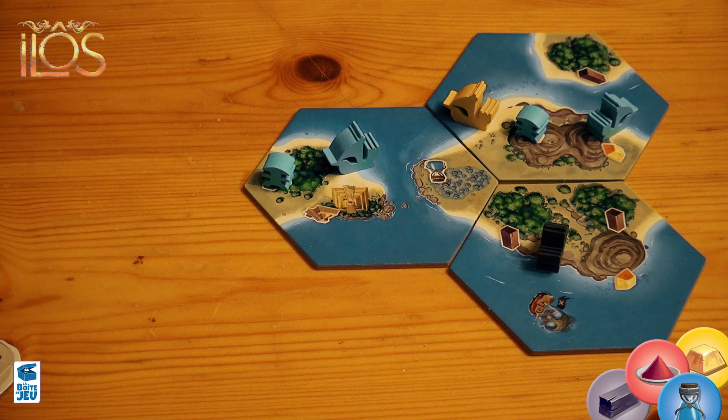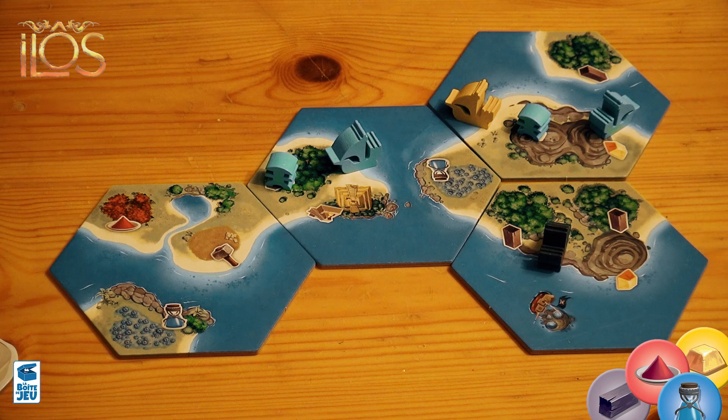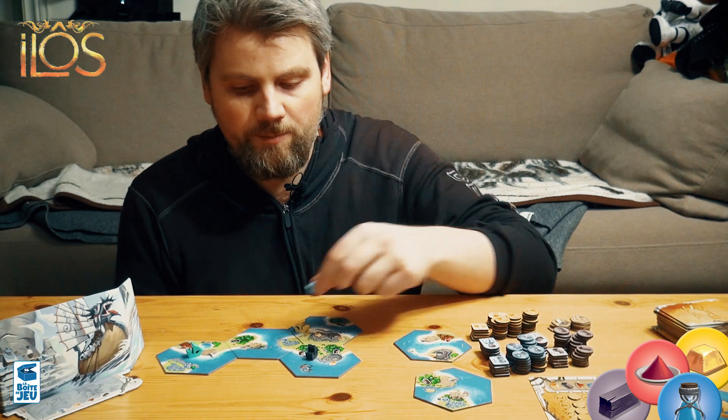The other option is to take one of these three tiles and explore — expand, even. Put it out here and place a ship on it. Now you can place a ship on an existing island or place new ships, and that's what you want to do in the beginning, of course. Now I have two ships on this island.